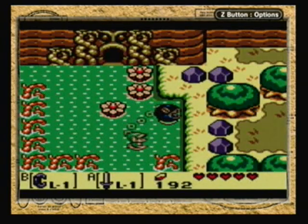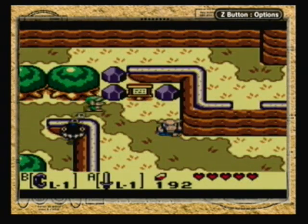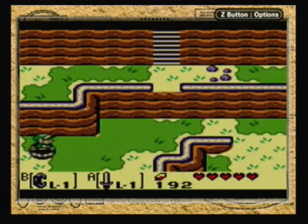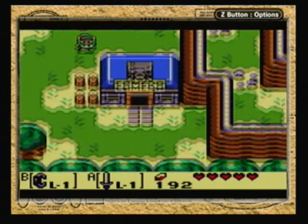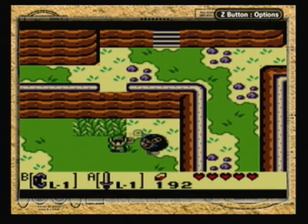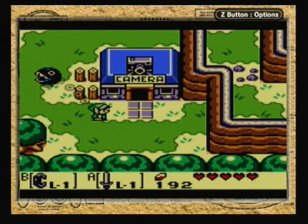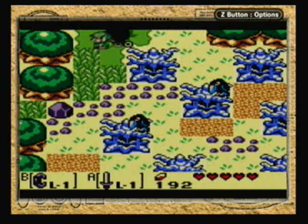But look, we still have Bow Wow, and we can also go over here — an area we couldn't access before. Actually, that's a lie; we were here earlier, so it's kind of a lie. I think this is exclusive to the DX version of the game, which means I'll cover it in the extras.